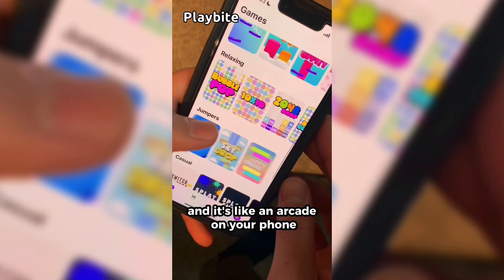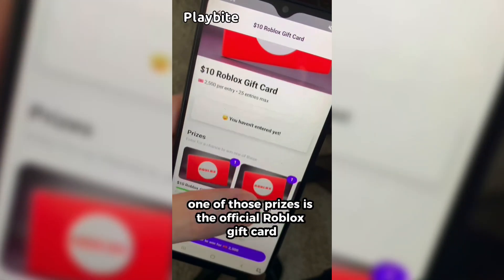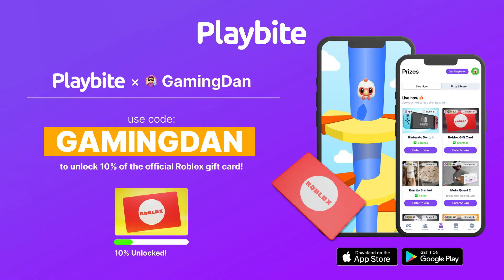If you are ever in need of Robux, go ahead and download this app called Playbyte. It's like an arcade on your phone — you can play fun games in a single app and win prizes for playing these games. One of those prizes is the official Roblox gift card. You can also win all kinds of other stuff from electronics to snacks to cool fidget toys. Download Playbyte today, linked down below, and use code GAMINGDAN. By doing so, you'll be 10% of the way to earning your first $10 Robux gift card.